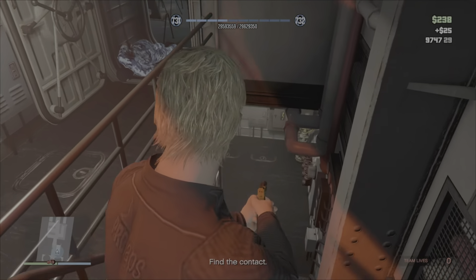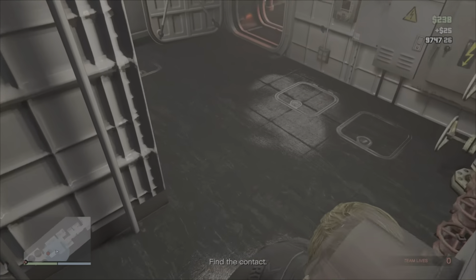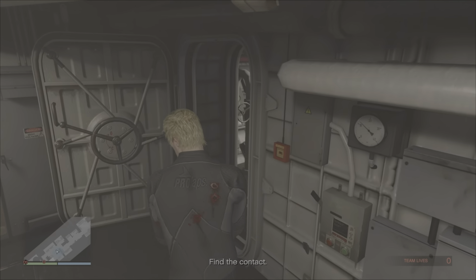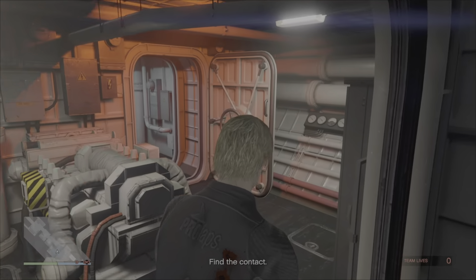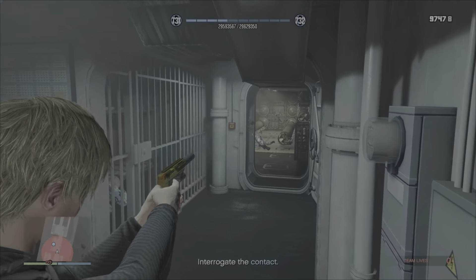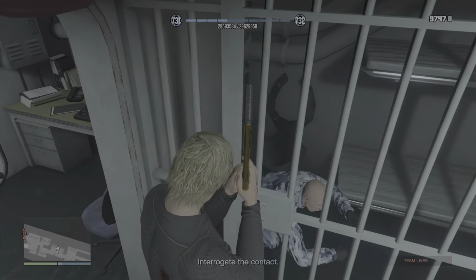Making our way through the kitchen area and down into the bowels of the submarine, we are getting closer to where Bogdan is actually located and we've only got one more guard to take out on the far side. Once he's gone we can start interrogating Bogdan himself.